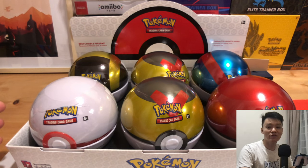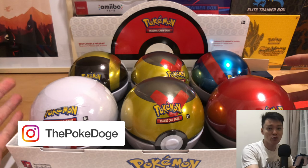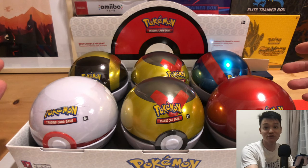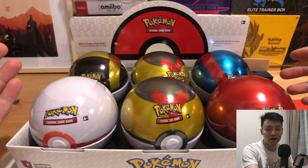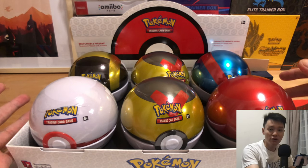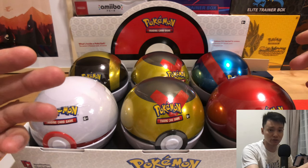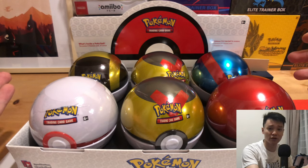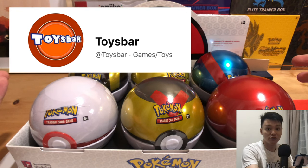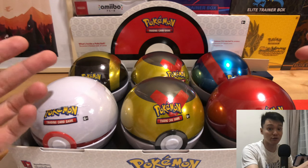Hey hey hey, what's up Poke Fam, PokyDoge here. Today we'll be cracking open one whole case of Pokeball tins. This is a follow-up from the past video where we analyze the code at the bottom of the Pokeball tins — do check that video out, the link is in the description down below. I picked this up from my local game store, Toys Bar — if you are from Malaysia as well, you can check them out, link also in the description.